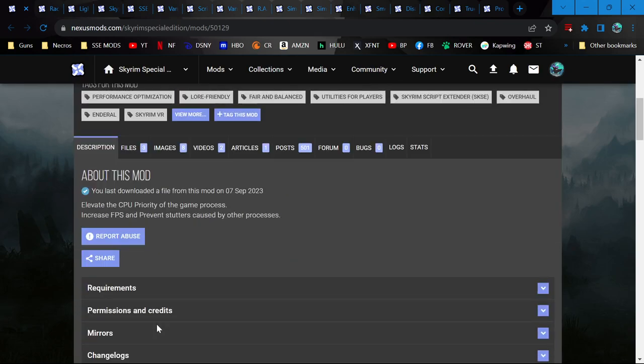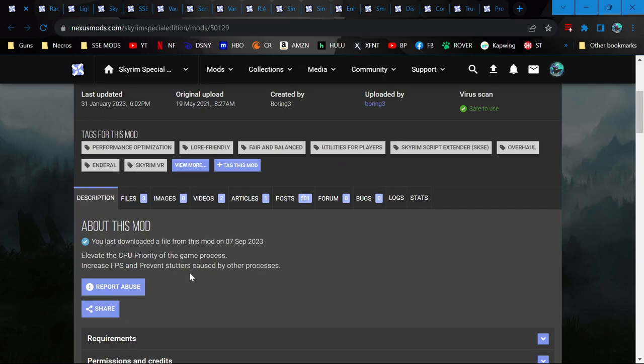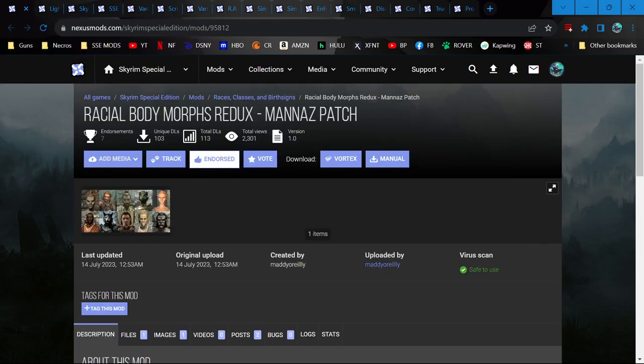Skyrim Priority SKSE — this just does some CPU stuff and managing background processes. Racial Body Morphs Redux and Manaz — it's a patch for those. Racial Body Morphs is the one that changes the height of the races, and Manaz is Anaision's race stat overhaul. It changes their racial abilities and their resistances and stuff.